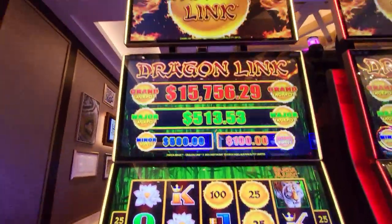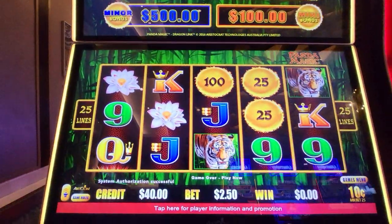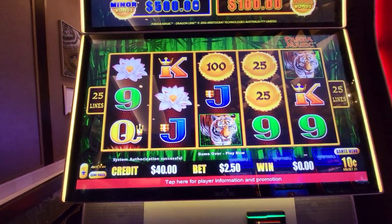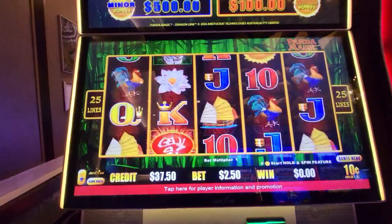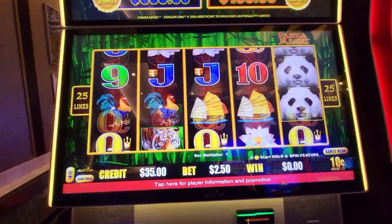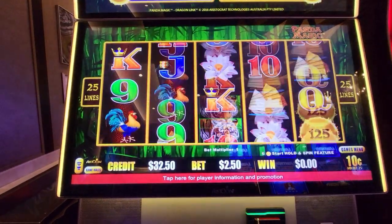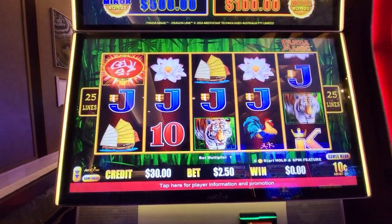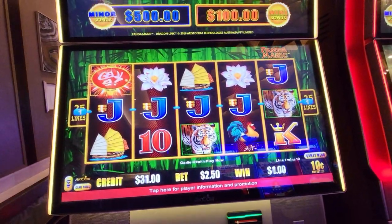Okay, we're playing Dragon Lynx — it's called Canda Magic. We got $40 in here, we're playing 10-cent denom and minimum bet of $2.50. Let's see if we can land a little something here. You need six orbs or three of those to trigger the bonus, I believe.